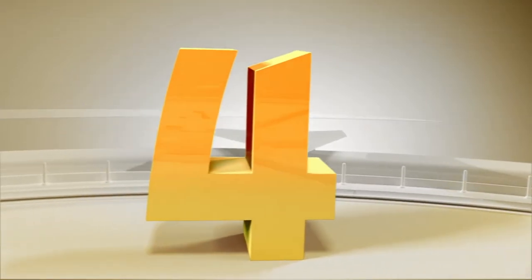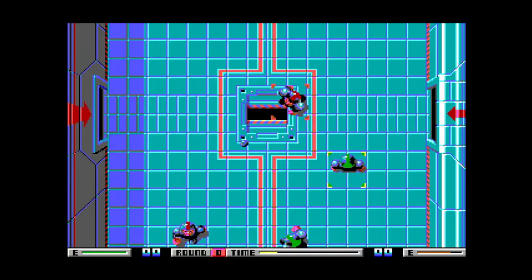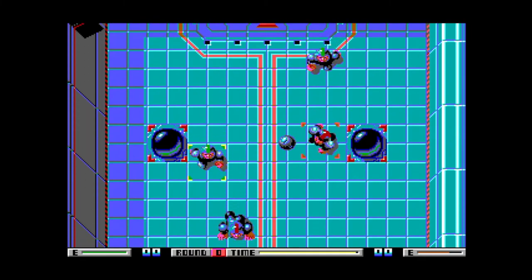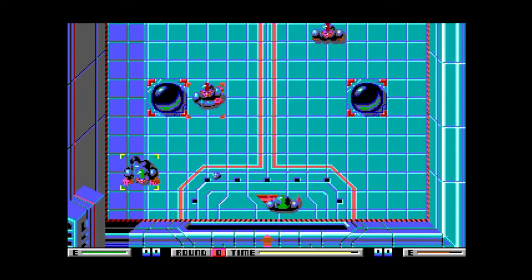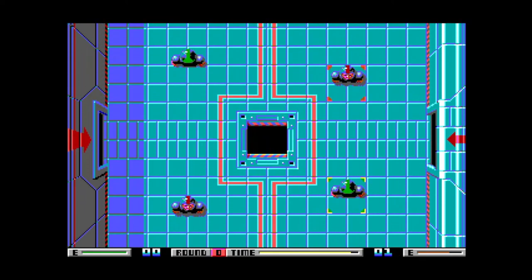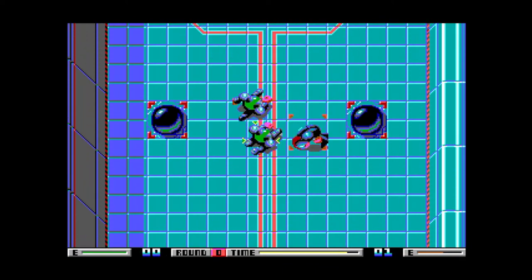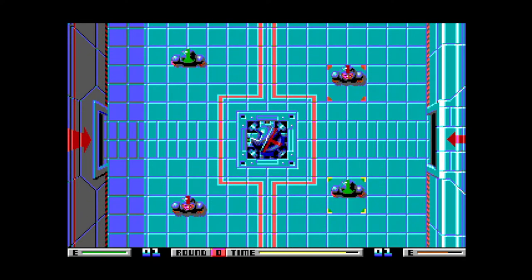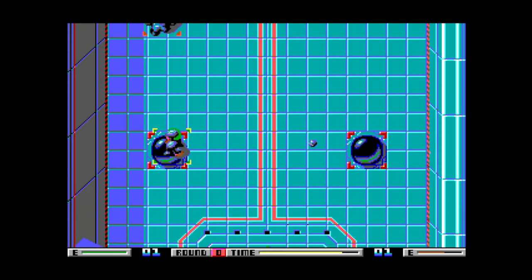In 1988, the Bitmap Brothers burst onto the scene with Speedball. You play one of two teams in an enclosed court with a goal at each end, similar to ice hockey or five-a-side football. Gameplay is extremely fast-paced, and you control only one outfield player at a time. As the game progresses, coins and power-ups appear randomly, including making the ball electrified. To summarize: the only game that exceeded the quality of this game in its genre is Speedball 2.